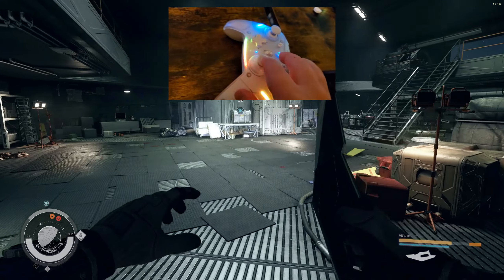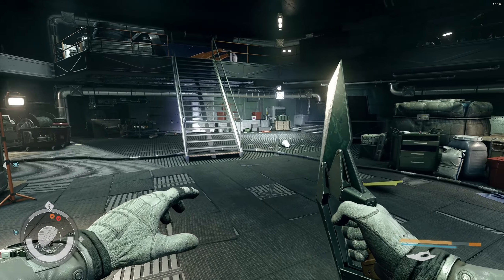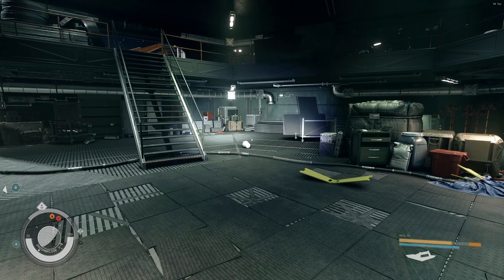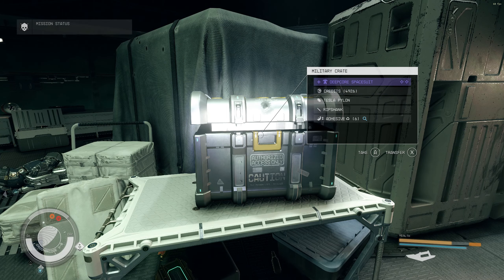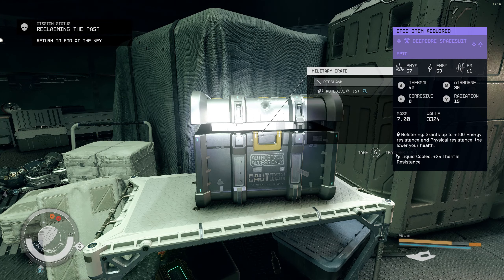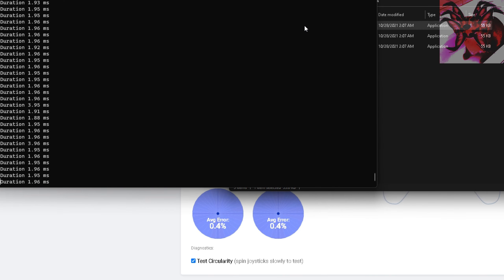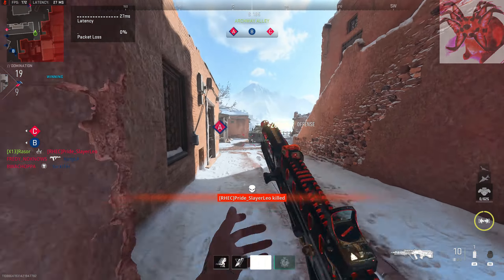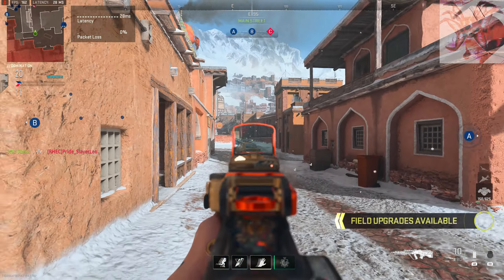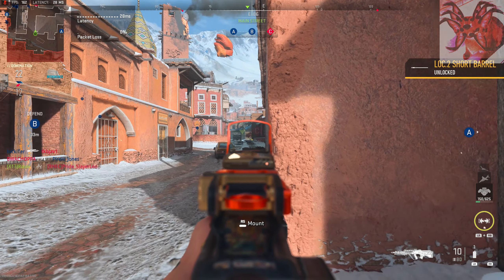The Zen Pro sticks are so sensitive — even on the lowest sensitivity setting they ruined my aim. I went from a sensitivity of 13 down to 4 just to start feeling decent about it. I love that Zen Pro King Kong controller, but correct me if they're actually different in function.